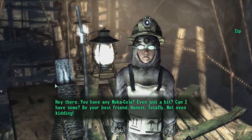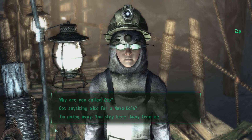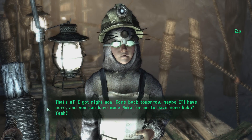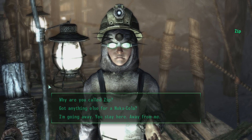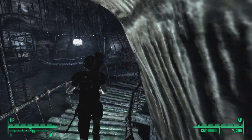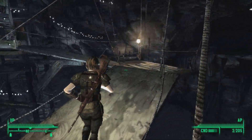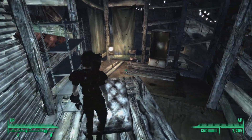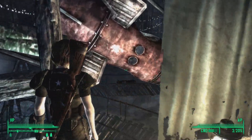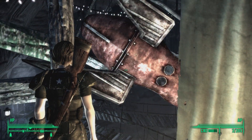We've talked to Zip already but maybe we can trade more Nuka Cola with him now. He says that's all he's got right now and to come back tomorrow — you might have to wait like 24 hours and I don't really want to wait that long for whatever random stuff he's willing to give me. They also have a rocket over here that's kind of neat — I wonder how that got here.